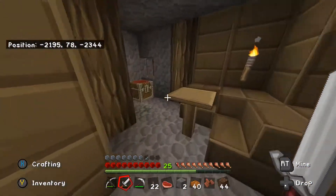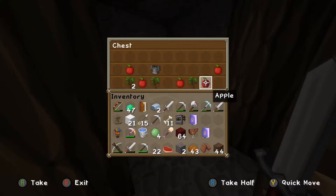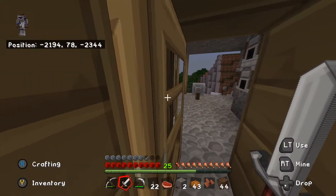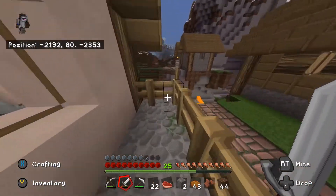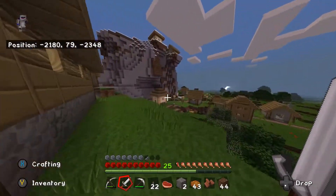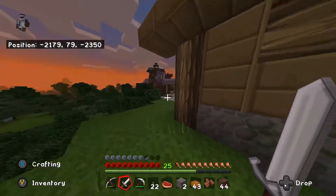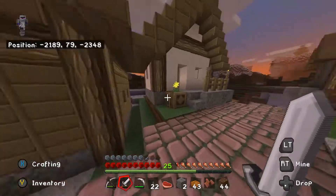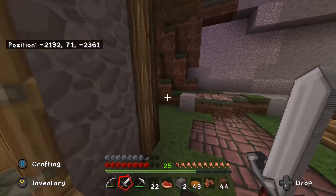Let's check the blacksmith - give us something good. We'll take that. We can combine our swords together. I'll take the pickaxe and we'll take the chest plate as well. That'll do. So where's the blacksmith villager? He's probably launched himself off the side of the hill - cause villagers are dumb.